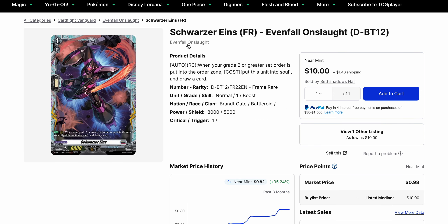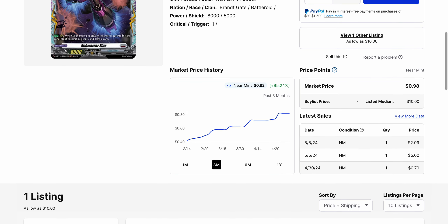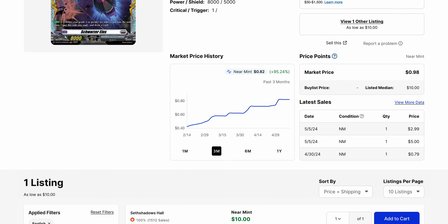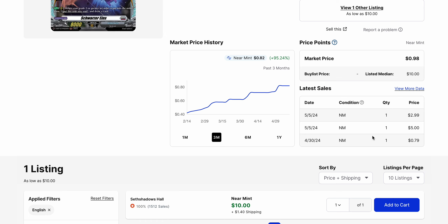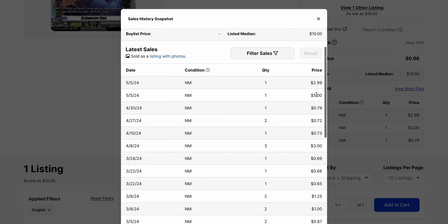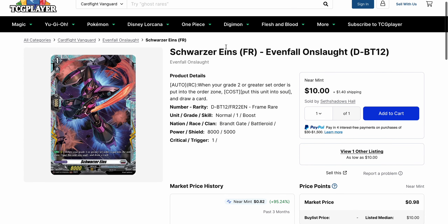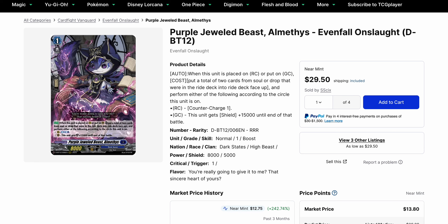You've also got Schwarzer Einz, which only has one listing right now. At $10 at this point — this is the FR — the market price is $0.98, and it has sold for as high as $5. There's only the one listing right now with one copy at $10. For the most part it's been selling under $1, but the highest it sold was $5, and it was just out of stock for quite some time. We'll have to hope more get on the market and see what happens.